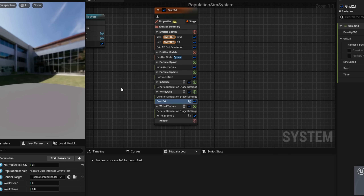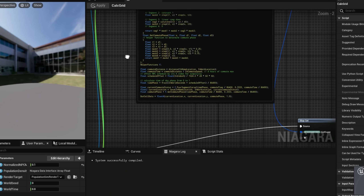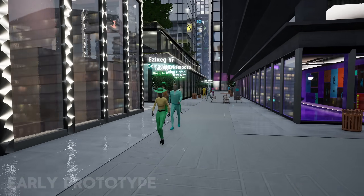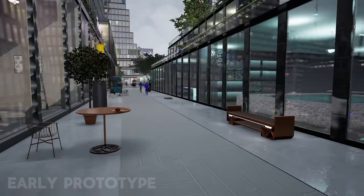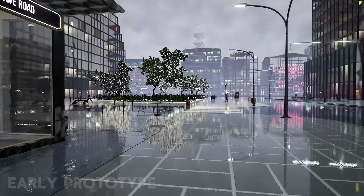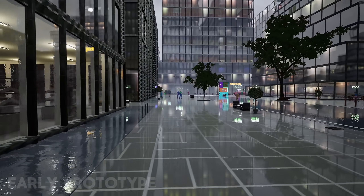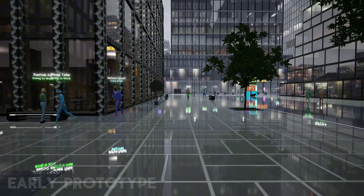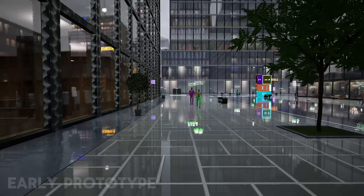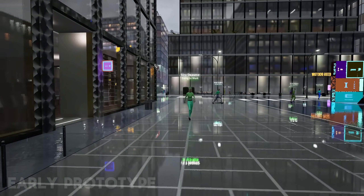I've hardcoded the NPC schedules in HLSL using a Niagara 2D grid, which is commonly used for things like fluid simulations. I then output this data onto a render target from which I can read the pixels to calculate which NPCs should be spawned in the player's vicinity at any time. Schedules themselves are very simple for now and don't have to be complex or precise.